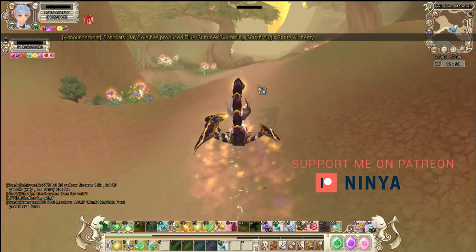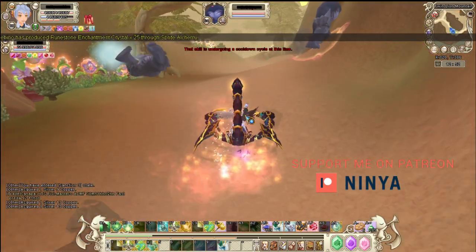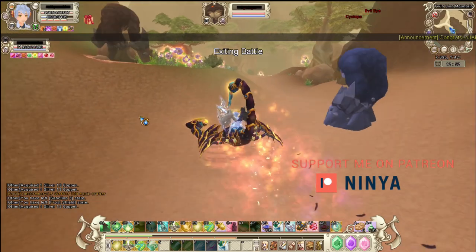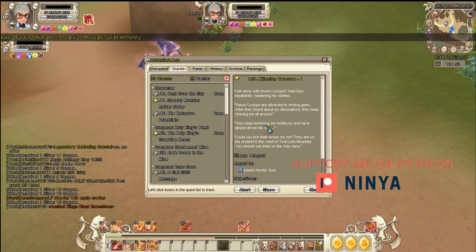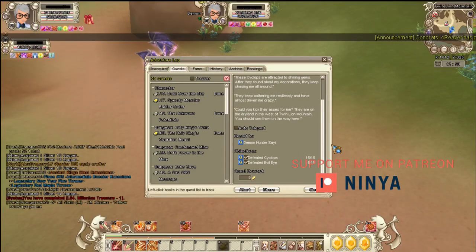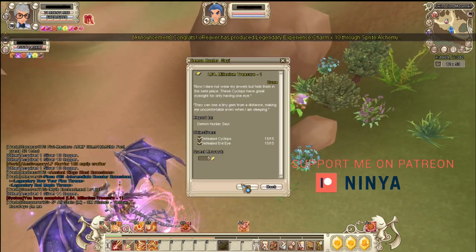Now I have to kill cyclops and evil eye. I still need one more evil eye — okay, it's done. All right, it's done, so now I'm gonna go to Sai again and talk to him.